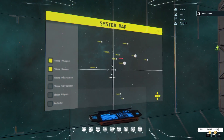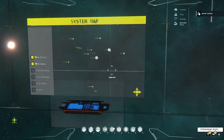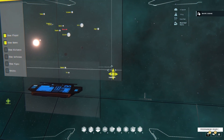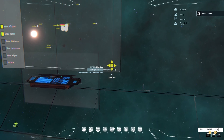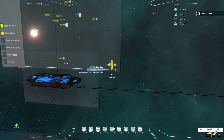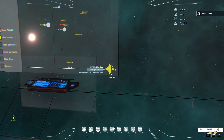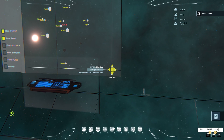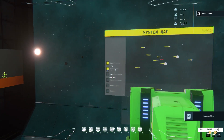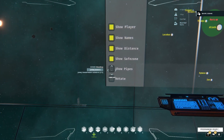Now for the next one, one of the big enhancements is actually the ability to rotate all this. These little controls down here allow you to basically move the map so you can get the angle you want and get a better idea where things are in the system. The little center button here resets it all. This works when you show the distance, the safe zone, and the pipes.